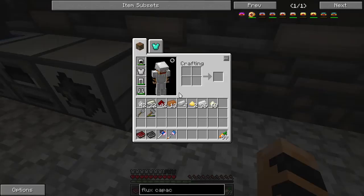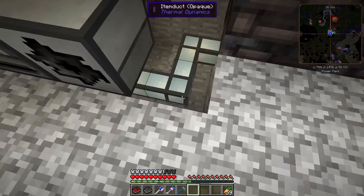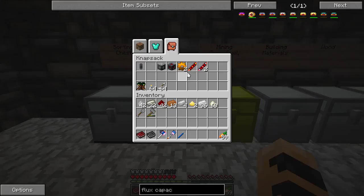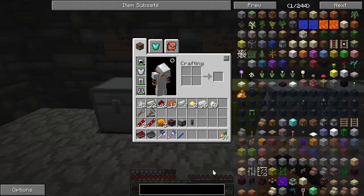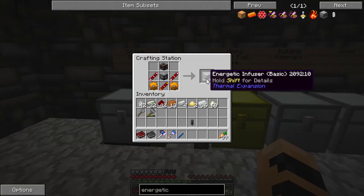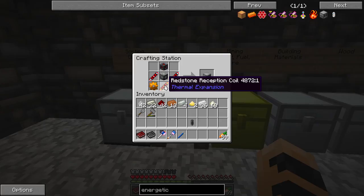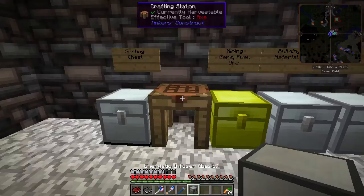What we need to do now is make a machine that will let us actually charge the tool. We're going to get an energetic infuser from Thermal Expansion. An energetic infuser will allow us to charge objects from Thermal Expansion. A basic energetic infuser requires a leadstone energy cell frame, redstone transmission coils — which are silver with redstone — redstone reception coils — gold and redstone — and copper gears.